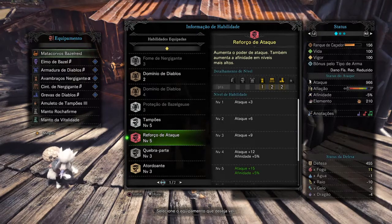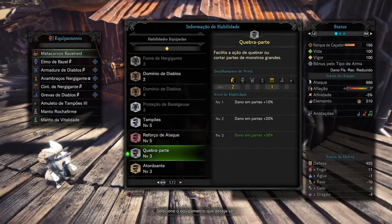Attack Boost 5 — as I said, this is a more offensive Hunting Horn build, so I'm focusing more on attack. Attack Boost 5 gives us 15 attack and 5% affinity. Part Breaker 3 — because the Hunting Horn is a large weapon, you end up breaking monster parts easily with it, and Part Breaker 3 gives you 30% more damage on monster parts.